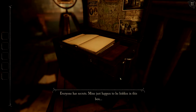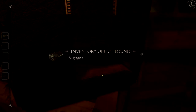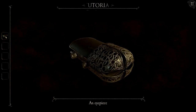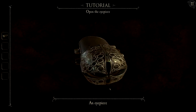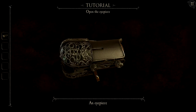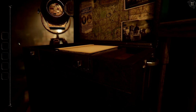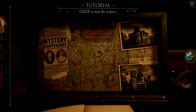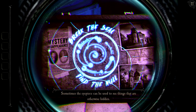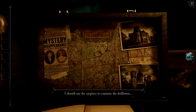"Everyone has secrets — mine just happens to be inside this box." Pull down the switch and we're going to find an eyepiece. To open it, click on the item in your inventory on the left-hand side — many items can be interacted with further by opening them in inventory. Flip the eyepiece around to this side, then pull the switch down to fully open it and reveal the eyepiece. We now have it equipped permanently, so anytime we see a special surface we can click the eyepiece button to reveal a whole new world of hidden details.